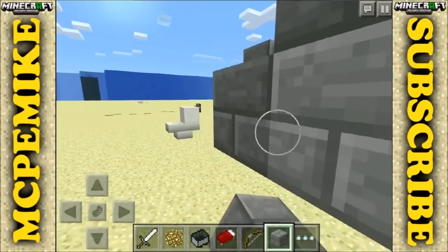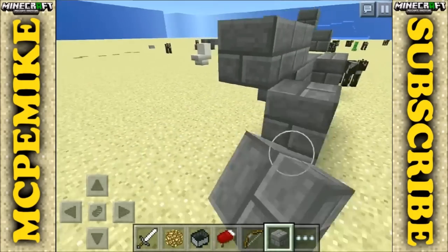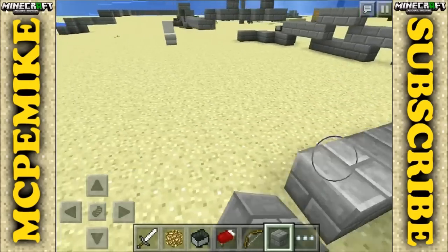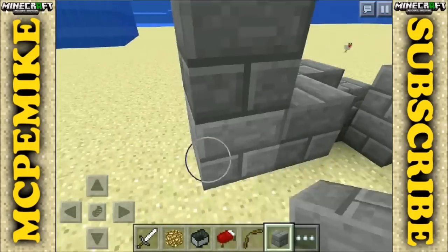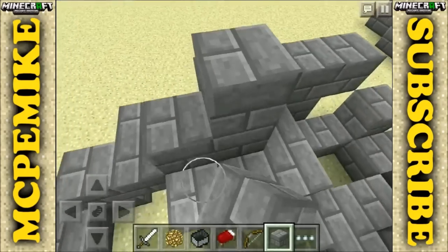Next, tap the block of your choice, and as you can see it worked first try. I'm holding down at the moment and as you can see I'm super fast placing — this is insane guys, you don't even know how fast I'm placing this. This is really really cool if you want to fill up an open space or do a build really really quickly.